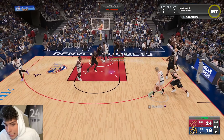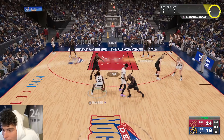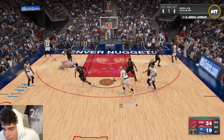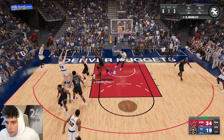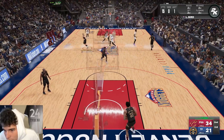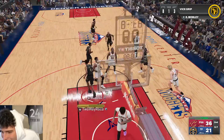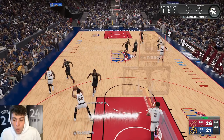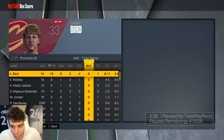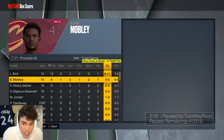Did y'all see where his face was at on that block?! Mobley is different for that — his face was dang near in the basket. That's a great step back. Did y'all just see Mobley though? Another easy one — gold Vice Grip popping up. That block was crazy. Halftime box score: one steal, two blocks, eight points, four-of-five from the field. He was solid on defense.